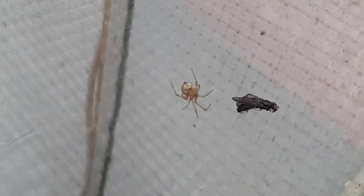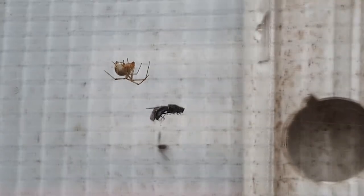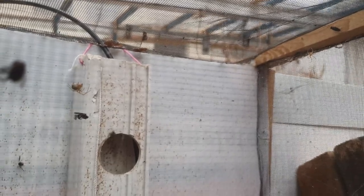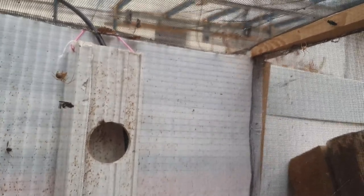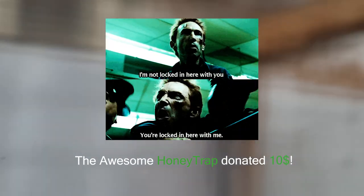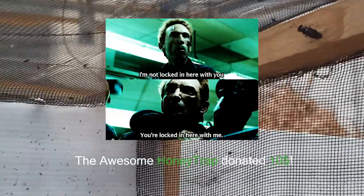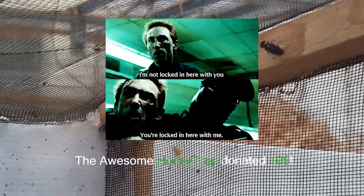I have to admit, the spiders are quite genius, creating a net inside the rearing cage. It is designed for the flies to spend their lives there, and the cage is completely filled with the spiders' nets. When do they seem to understand — I am not locked in here with you. Wait, that's it! You're locked in here with me!